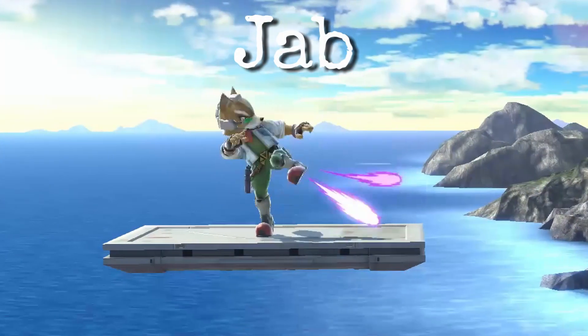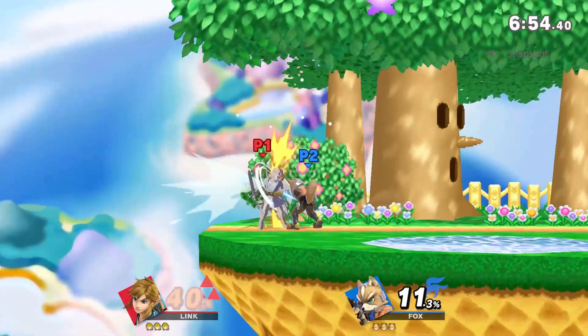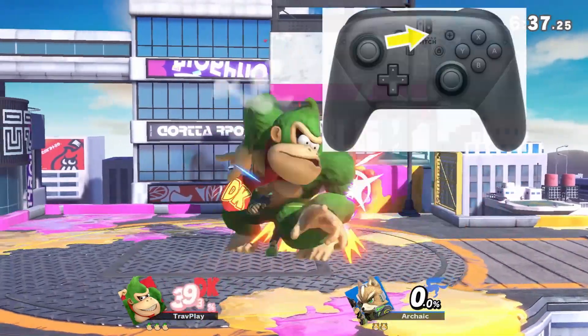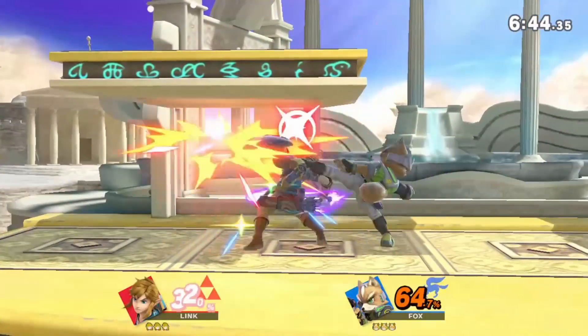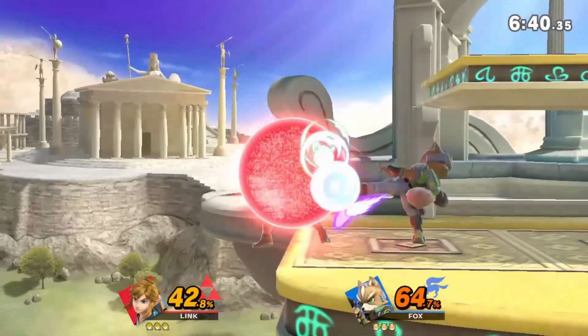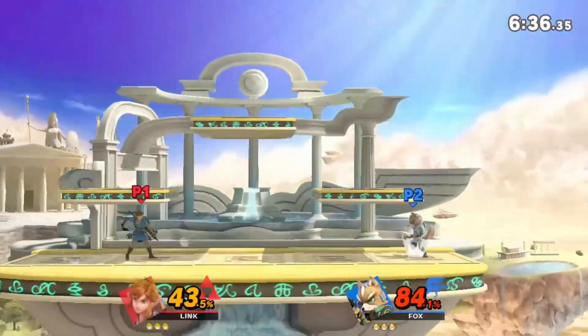Fox's jab is very fast, and it's one of the things he always does when he lands with his nair — nair into jab, over and over. If you shield to the end of his jab, you have to react quickly to punish, otherwise you'll miss. Smash attacks are usually too slow, so use a dash grab, dash attack, or a long reach attack.